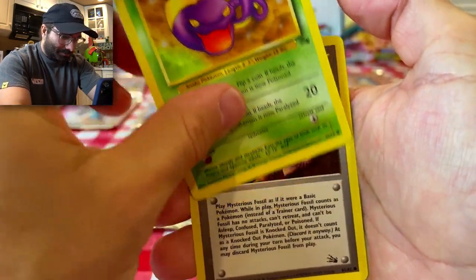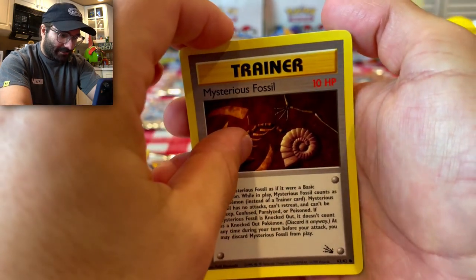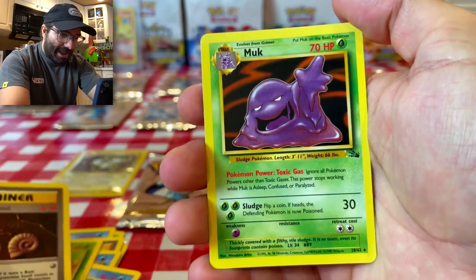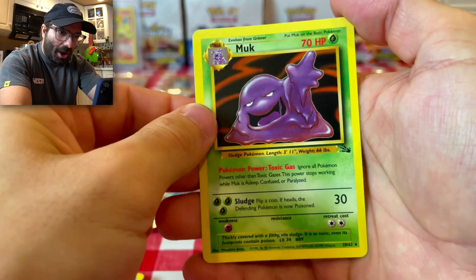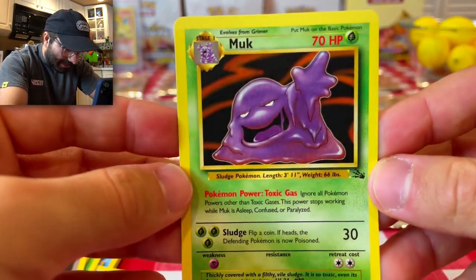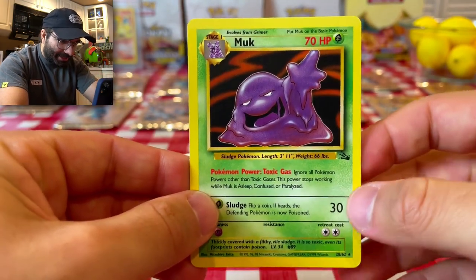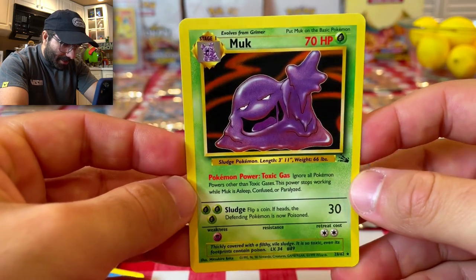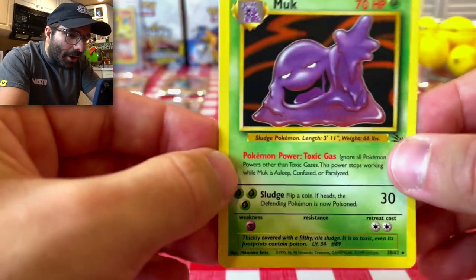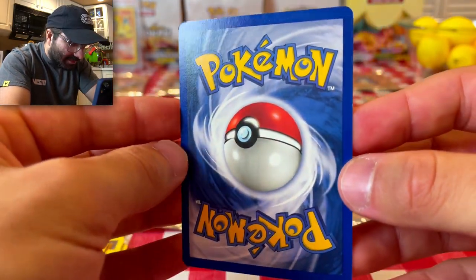Here we have another Ekans card. We have a Mysterious Fossil. How many cards do we have left? I believe two left. Next up we have a Muk — that is the rare. So a rare Muk, not a holographic. I don't think I've ever seen this card before. That is really, really beautiful — Pokemon Power, Toxic Gas. A little bit thicker on the left border, but honestly, other than the border issues, these cards have no damage to them whatsoever.